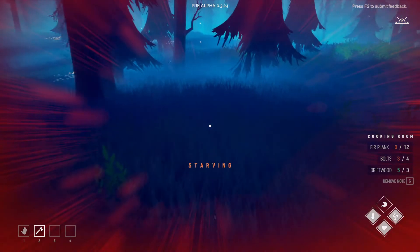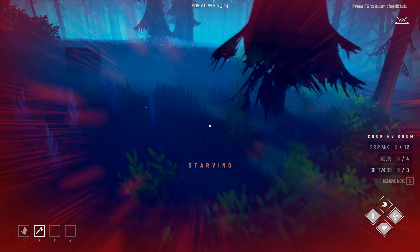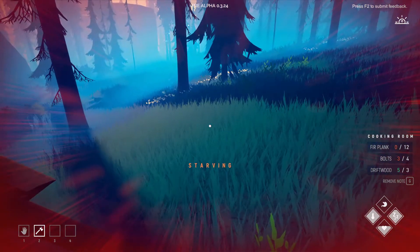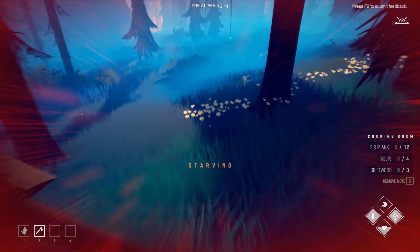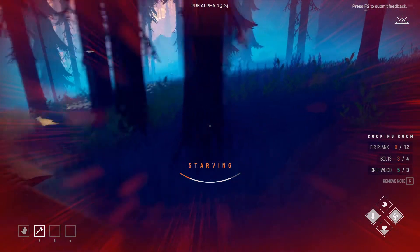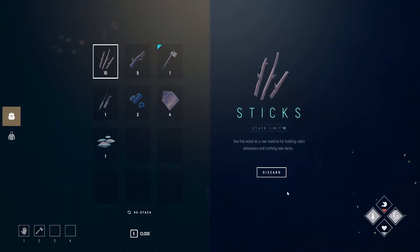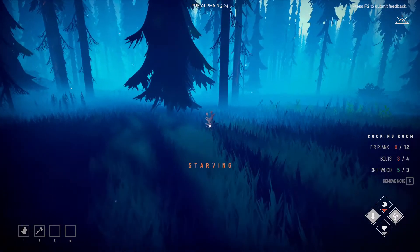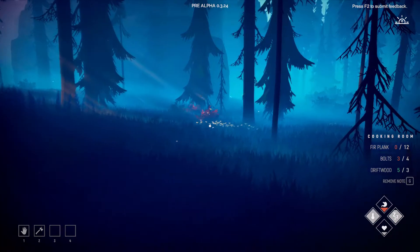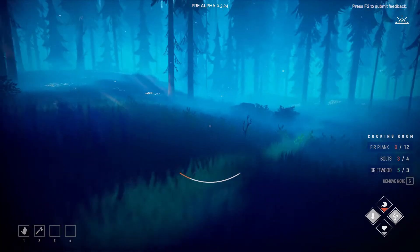I might die — yep here I go. Come on mushroom, just need one. It's so hard to see with this stuff on my screen. I need one mushroom or berry — can you do that for me? There's one — oh get it get it get it! All right, we're good. We need that too. All right all right, we're good, we're alive — sometimes that's all that matters.